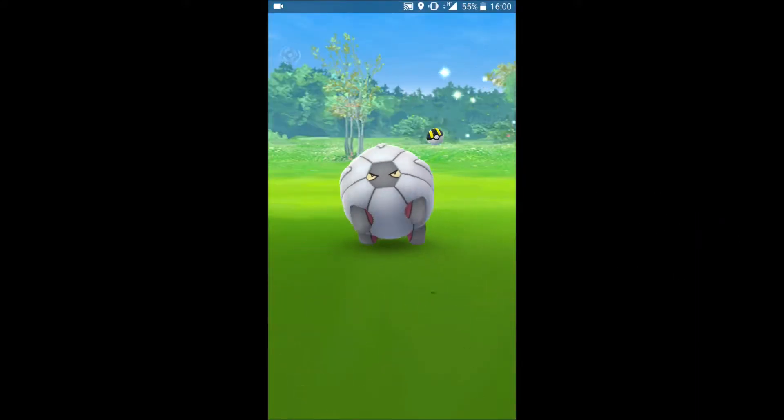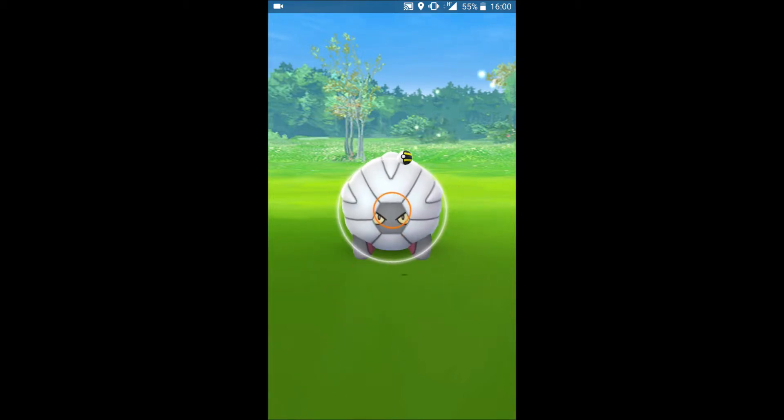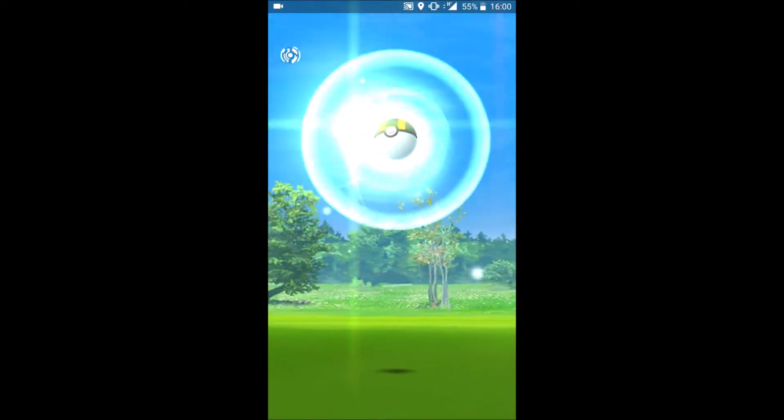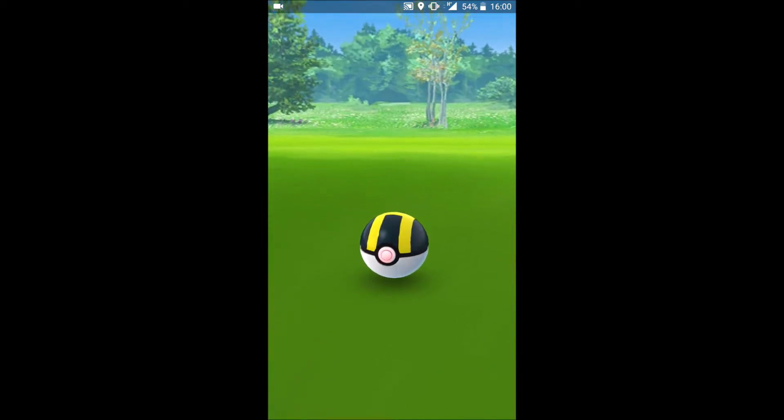During this Eevee Community Day there is a wild Shelgon — it's an incredibly rare spawn. It's also sunny weather, but this wasn't weather boosted or anything. Let's capture this.